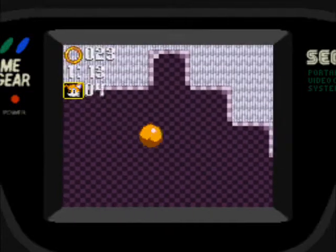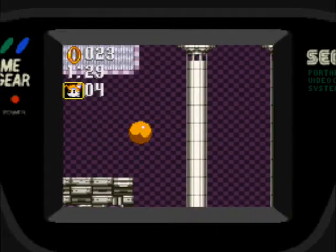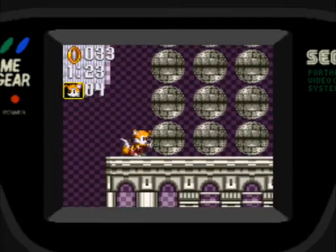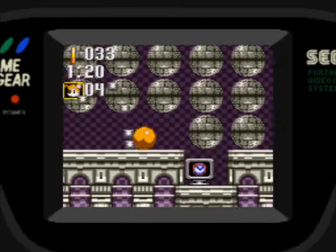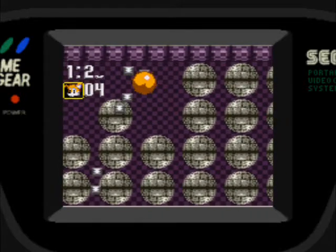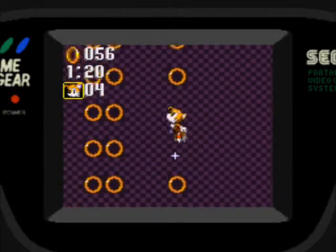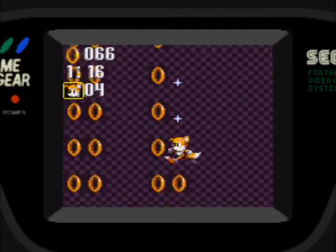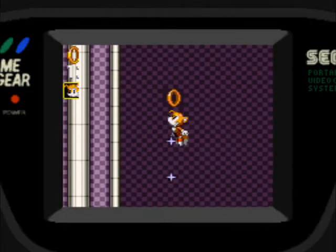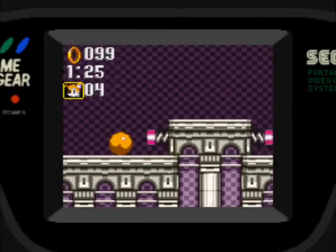La fase especial es saltando sobre esas estrellas, como pasaba en los Sonics de la Sega Genesis. Lo que tenemos que hacer es llegar al final antes de que se acabe el tiempo, porque si se nos acaba el tiempo, perdemos. Tenemos que ir agarrando los monitores que tienen un reloj para ganar más tiempo. Lo explico de vuelta por si no vieron la partida con Sonic.